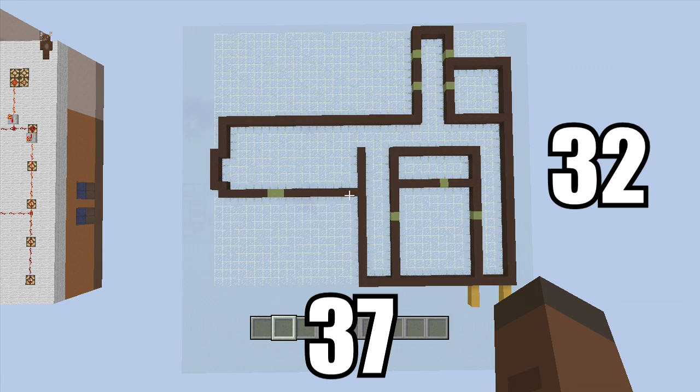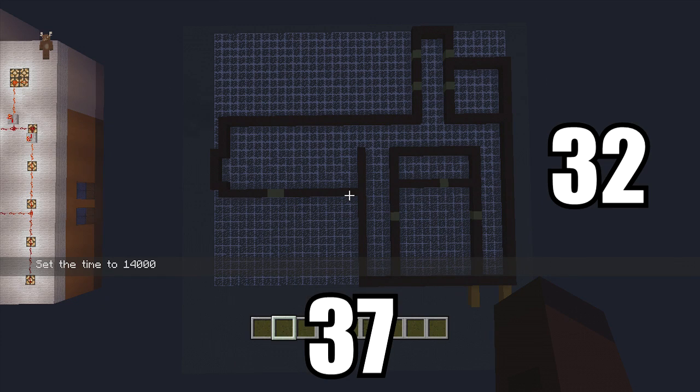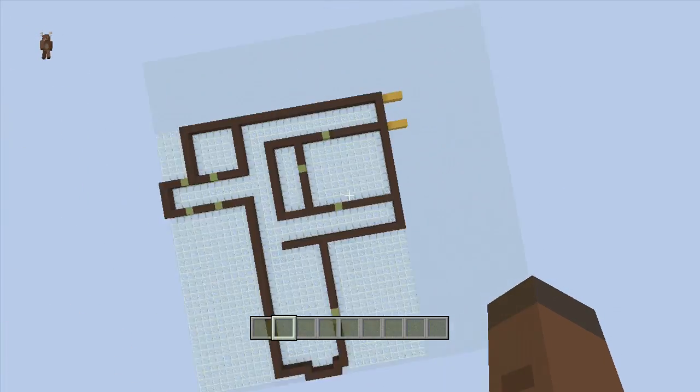For this build you're going to need a 37 by 32 spacing. I'm going to switch it to nighttime because you can see the glass a lot better at nighttime - this is the entire layout for the build. You can pause here and build the whole layout so you don't have to hear me say 'this room is going to be 11 by 11, this room is going to be 12 by 12.' I think this will help out a lot. Then I'll switch it back to daytime and we'll start building.